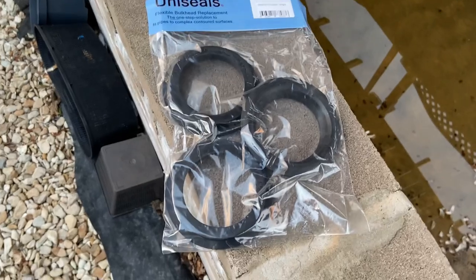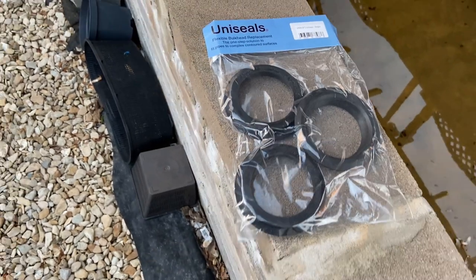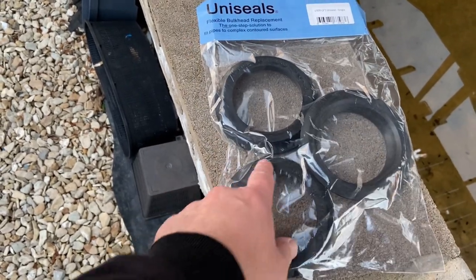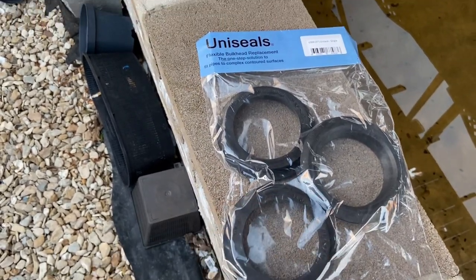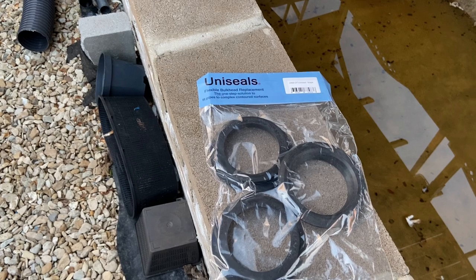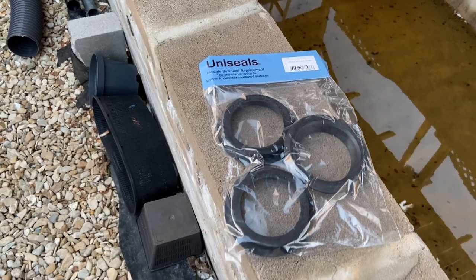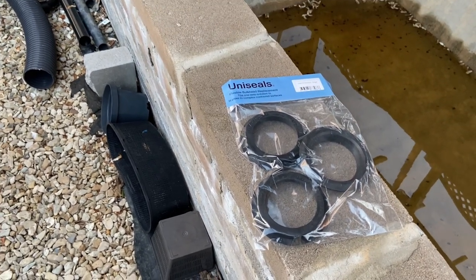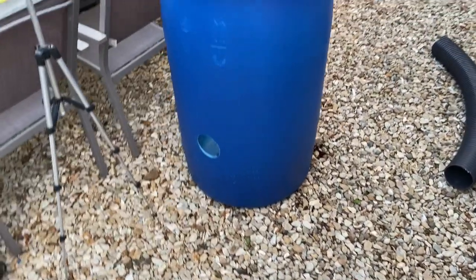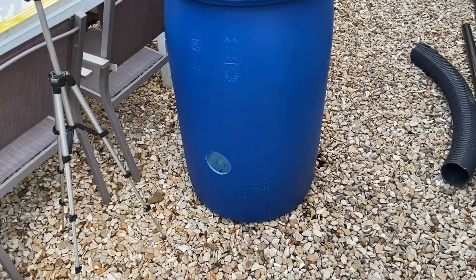There's another pack of new uniseals which I picked up — worked out about ten pence each from the uniseal shop. They're easy to fit — you can put a little bit of lube on them to push them in, but they do go in quite easy. I usually use fairy liquid and then wash it all out to make sure it's spotless before using. So there's another three — just slot one in there, one in the other side, and go from there.